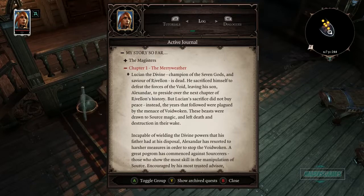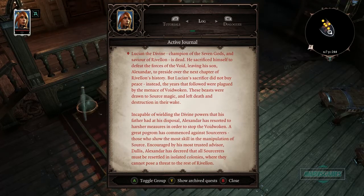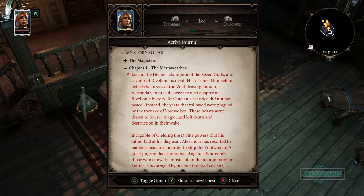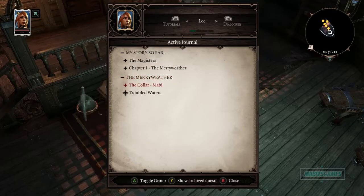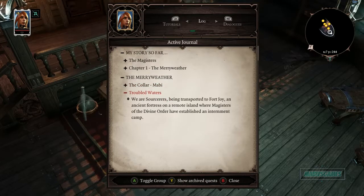Chapter One: Lucian, the champion of the seven gods, is dead — sacrificed himself — leaving his son Alexander incapable of wielding the divine powers. Alexander has decreed that all sorcerers must be resettled in isolated colonies where they cannot pose a threat. One such colony is Fort Joy, the ancient island stronghold. I'm a captive sorcerer being sent there — they don't trust sorcerers because of the events in the first game.